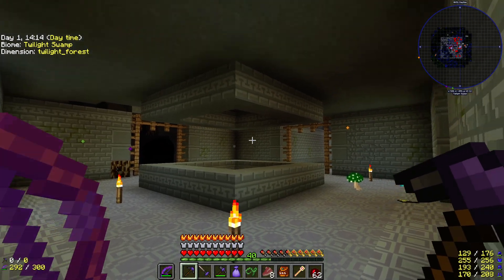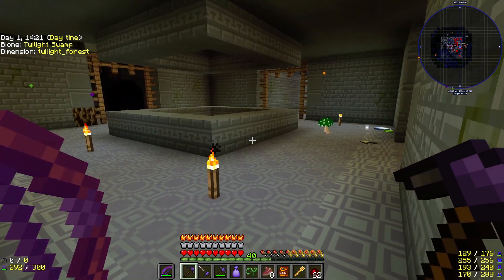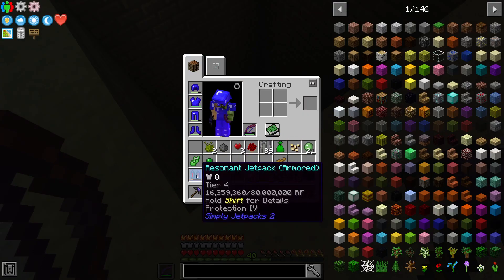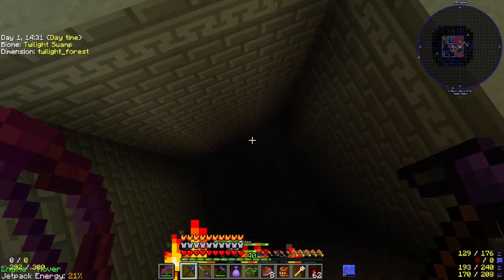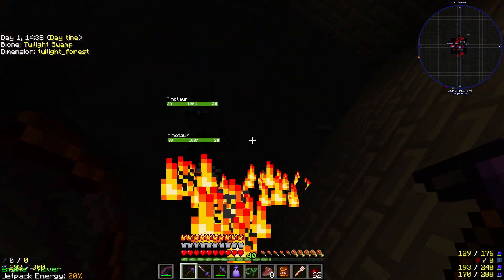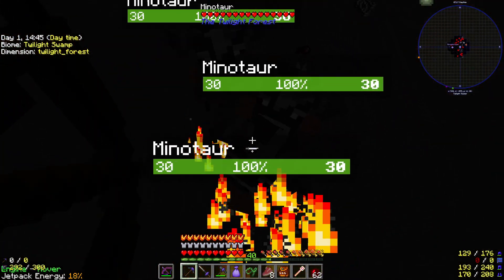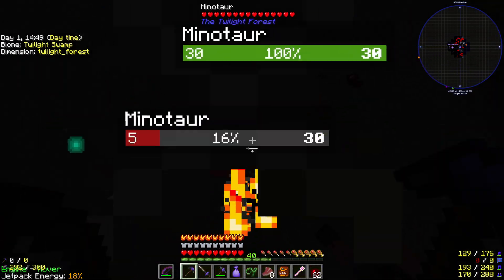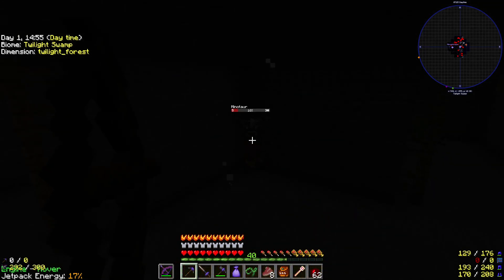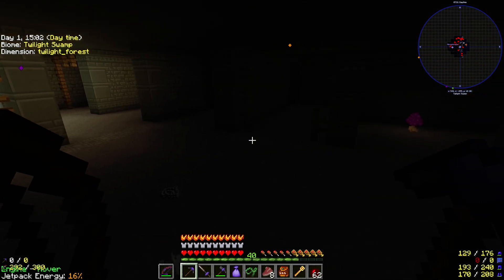Alright guys, so this is what this room looks like. It had iron bars surrounding it right along the edge here. But if you look over and look down - look at that. So I'm going to put my jetpack back on. These minotaurs are pretty easy to kill, honestly, but they're very annoying. And I would like to have enough of this stuff to get out. So we're just going to do the exact same thing at the bottom floor now. We'll be back, guys.